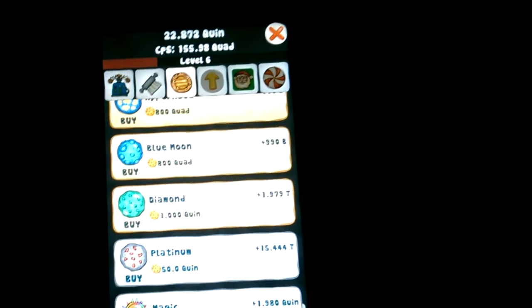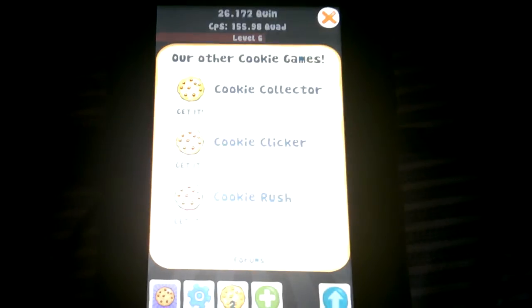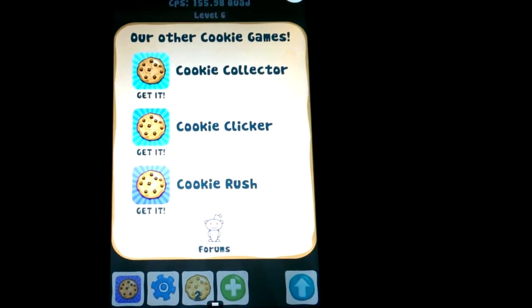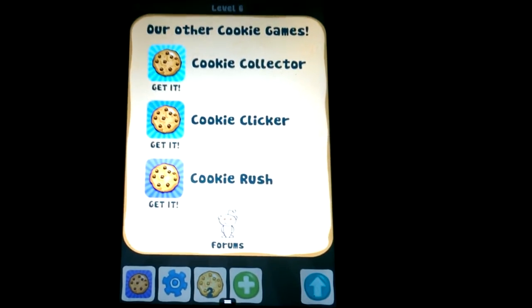Four more minutes in and we're now at 20 quintillion. There are some structures much higher — at the bottom of the list there's something for 100 nonillion, which is about 30 zeros, so there's a lot to do. Orteil has three versions of the game: Cookie Collector, which is this version; Cookie Clicker, which is just tapping a single cookie in the middle; and Cookie Rush, which is a version where you play to get to a certain point as fast as you can.